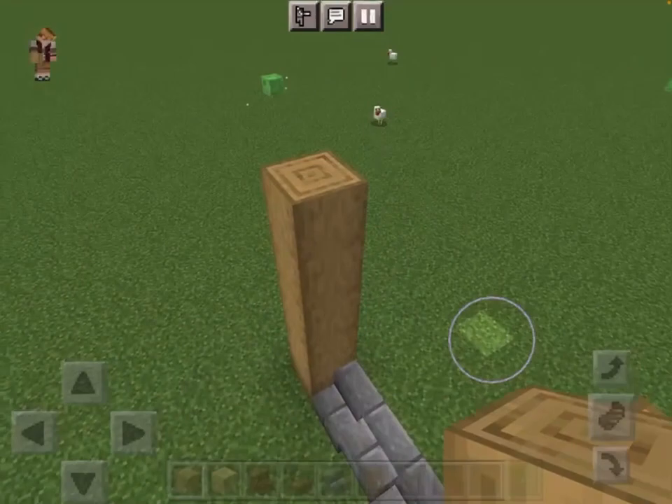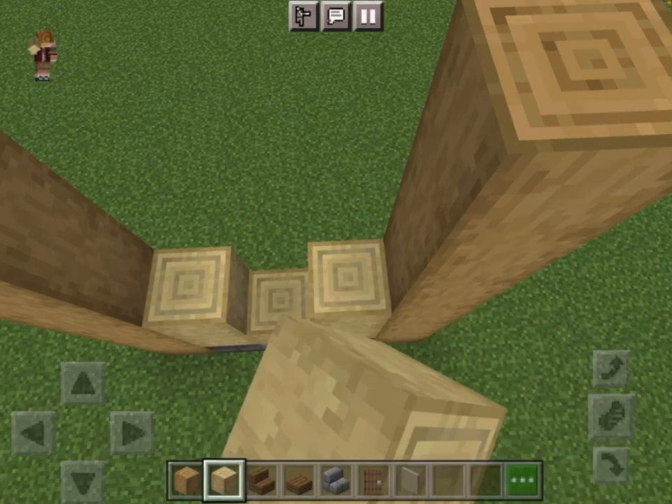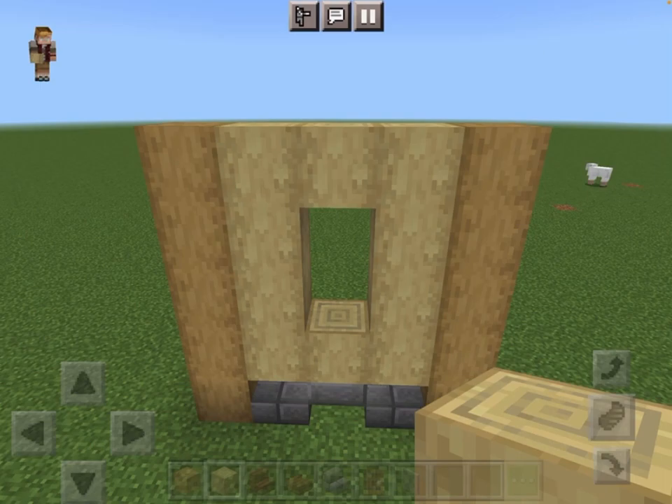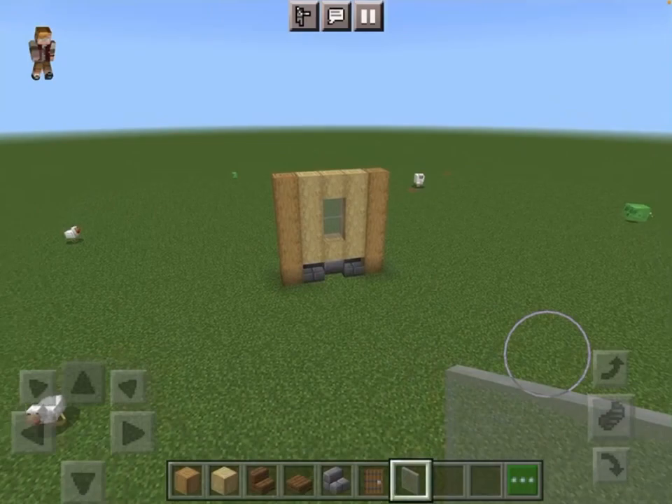And then build up five blocks. Then place — do this — you want to create this frame and add the glass.